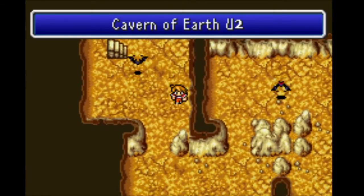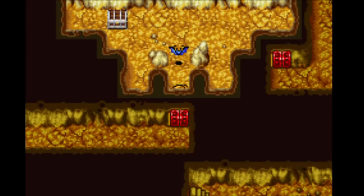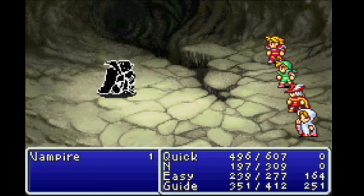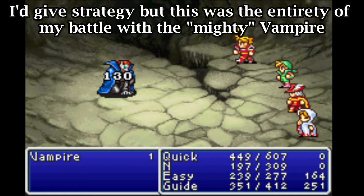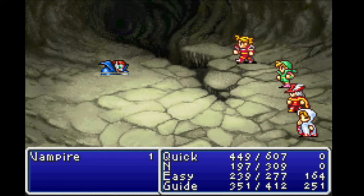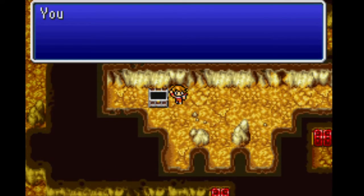You'll be in the northwest corner, and you want to go to the opposite side in the southeast corner. On the third level, you want to go all the way around this spiral to get to the vampire boss. Grab the ruby, and either go all the way back or use teleport until you leave.